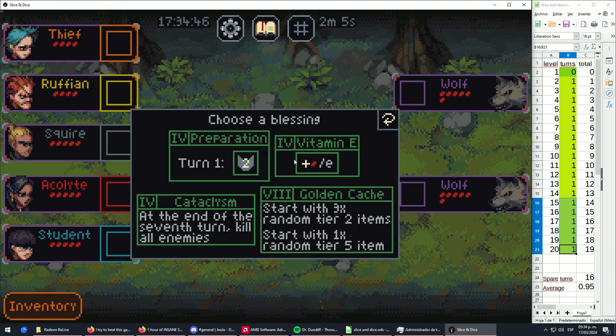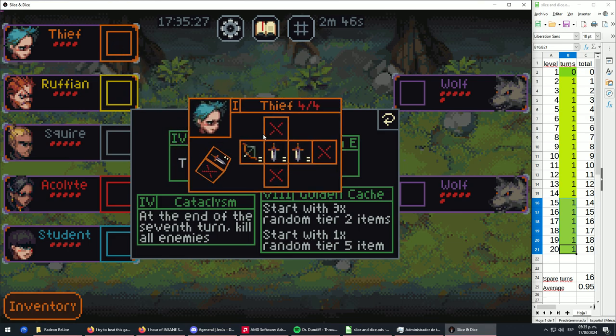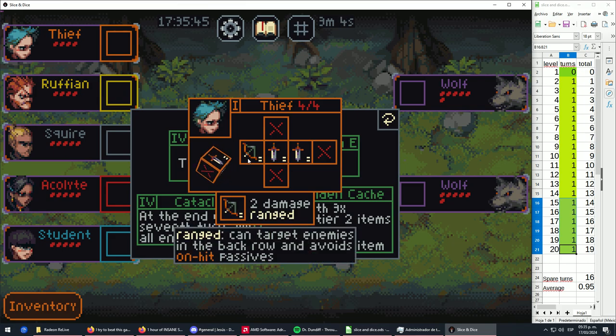Cataclysm isn't going to help. Preparation and Vitamin E sound good but you want to focus all your energy on offense — even if you lose some units between fights, that's okay if they respawn with full health bars. I'm looking at Golden Cash because having three items can be a good differentiator. Looking at my roster, I have a thief — level one, balanced, not a lot of health but lots of dice faces covering damage.